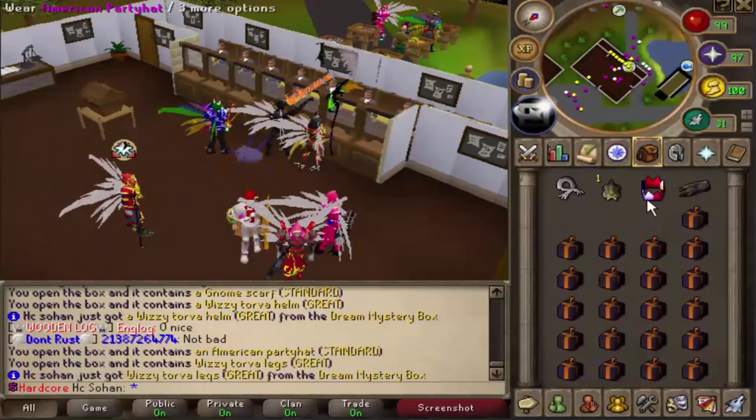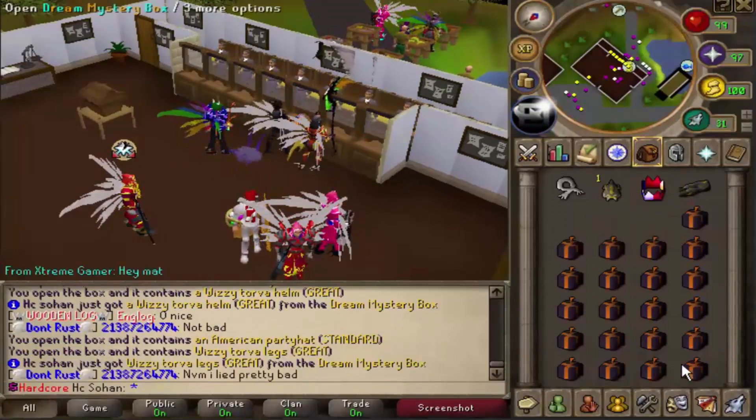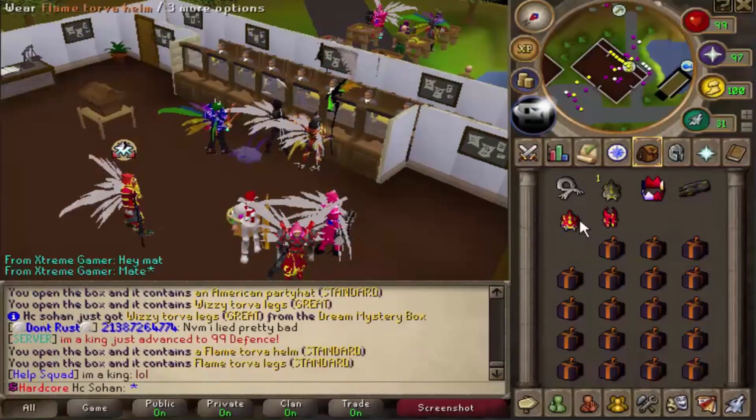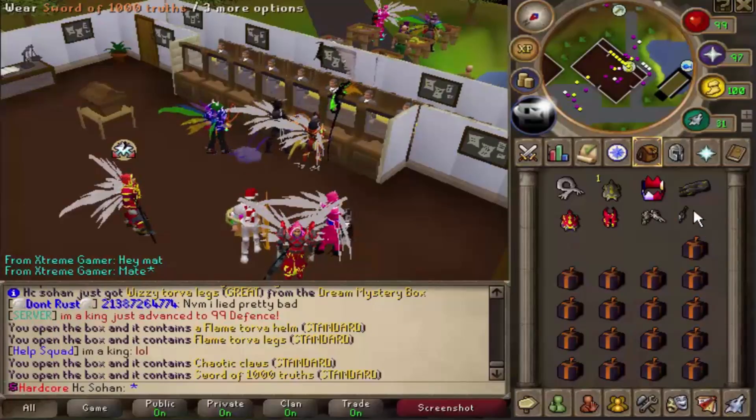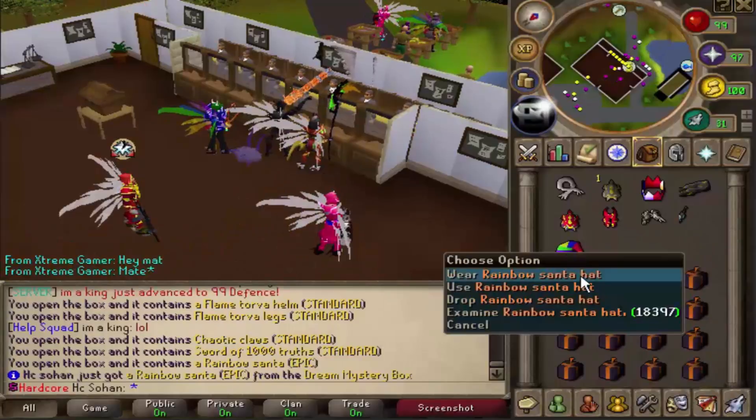That's the standard one - American party hat. Wizytower legs as well! So we just got the helm and the legs, we just need the plate body to complete the set. We got flame torva, which is a bit unlucky - these are all common rewards. Come on, give us some dream mystery armor.